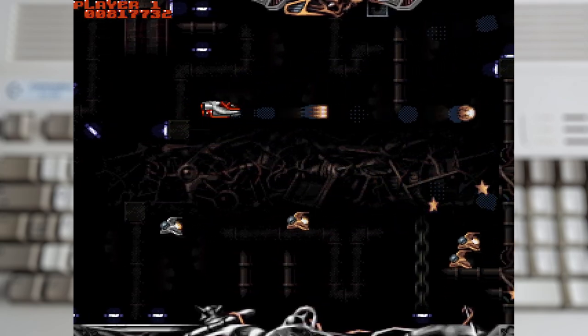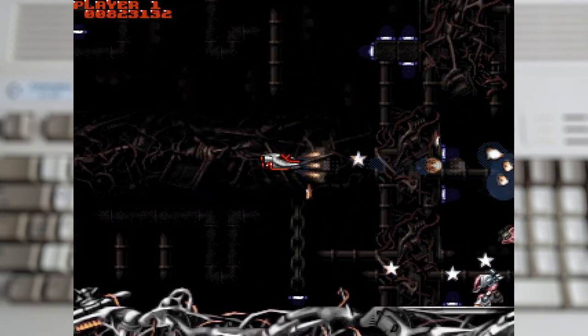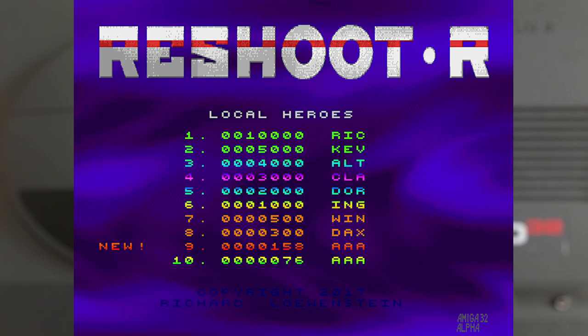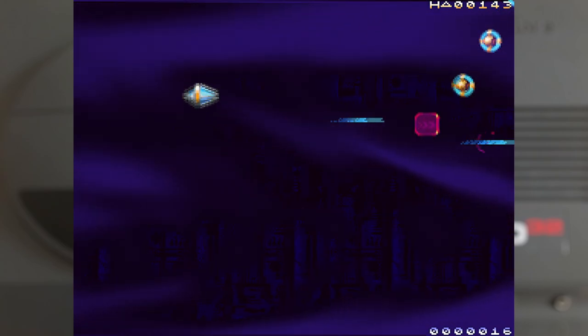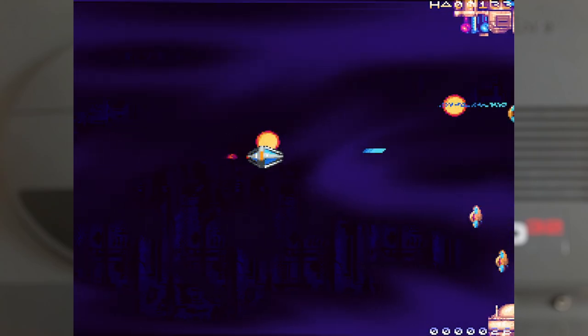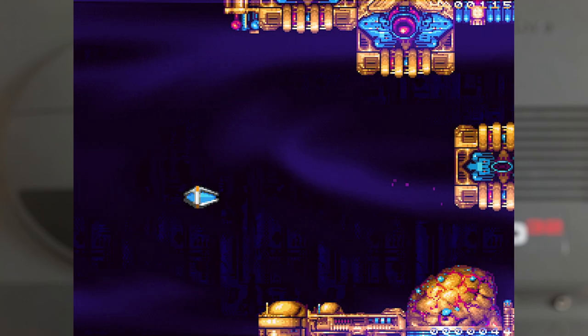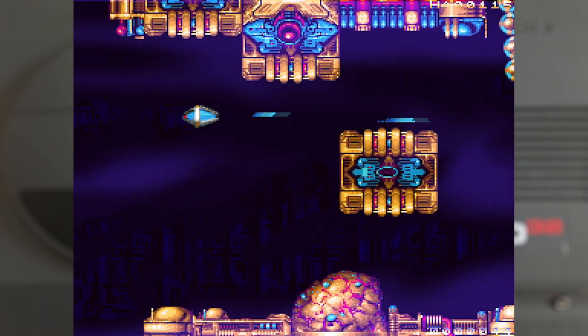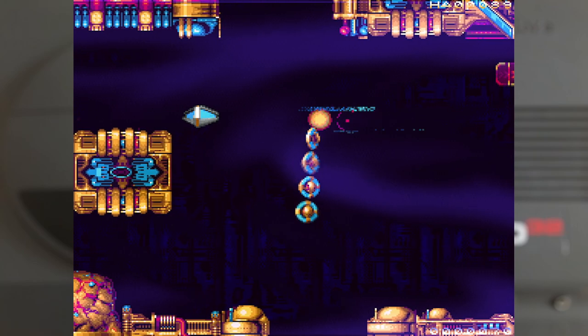Before wrapping up, people are still making horizontal shooters for the Amiga to this day, with Reshooter R released just a few years ago. This is the demo — you can go out and buy the full game on CD — and being a demo it's limited to a single life, so it's quite difficult. But it looks quite nice for an AGA game, even if the art style is a little more abstract. It's a fun little title and the full game is apparently even better, so it's great that new games are still being made for the Amiga.